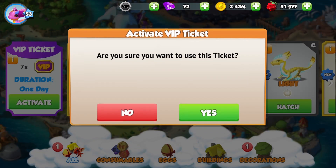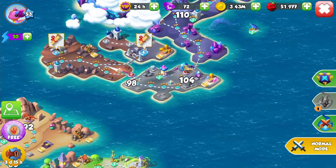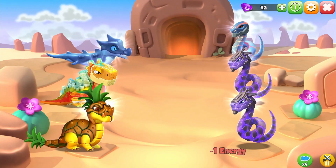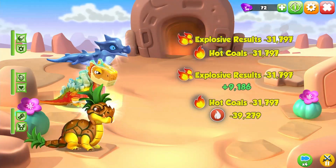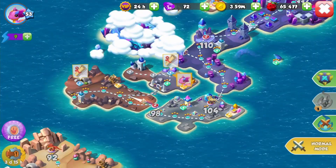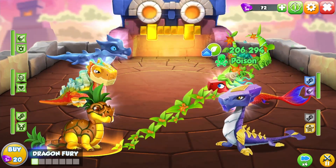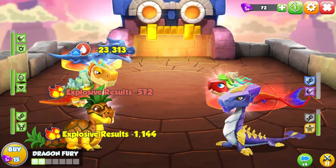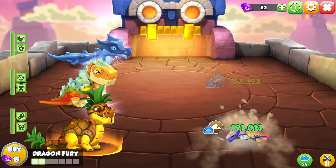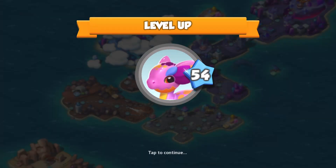Let's enable our VIP — we have seven of them now, time to use them. Now we get the extra food from our scroll battles. It's just a good way to get food, probably the best way to get food, gold, and experience points. So if you don't do your daily scroll battles already, do it — it's genuinely so useful. And we're leveling up: level 54. Very nice.